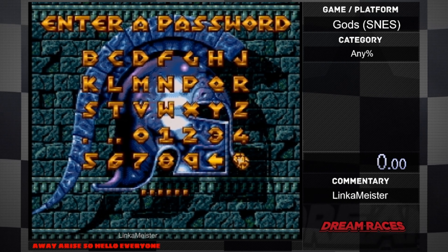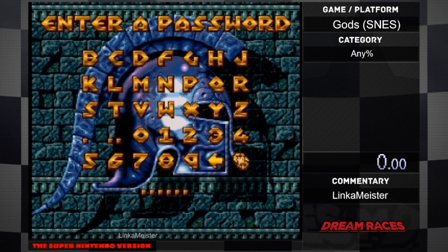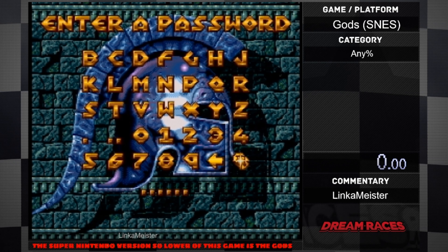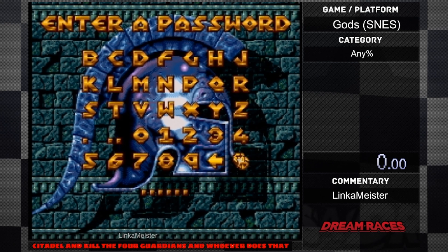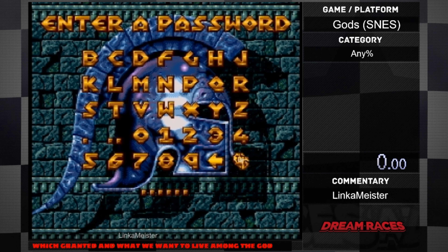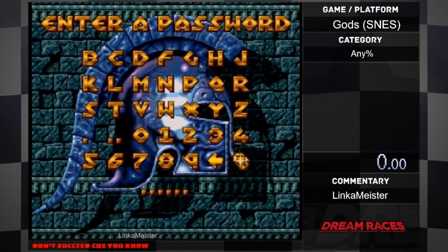Hello everyone, I'm Linkermeister. I will be doing GOTS, the Super Nintendo version. The lore of this game is the gods are trying to find someone who can take back the Citadel and kill the four guardians. Whoever does that gets one wish granted. We want to live among the gods, so we're going to try to kill all the four guardians. They hope we don't succeed because they don't want someone that's not a god to live among them. But hopefully, I'm going to prove them wrong.